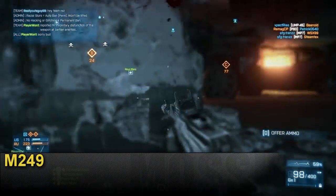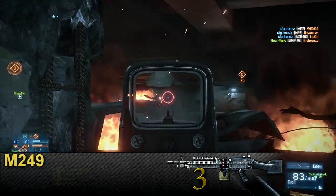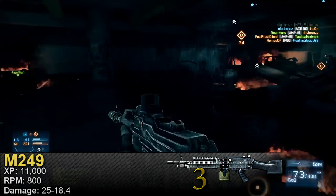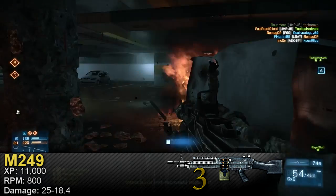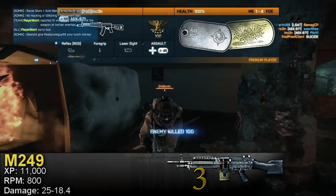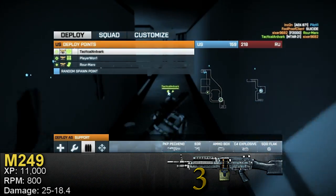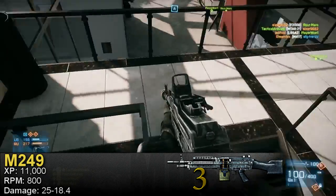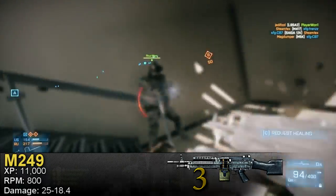At number three we have the M249. This is another very versatile and easy to use LMG. You need only 11,000 experience points to unlock it, making it the earliest unlockable LMG — very appealing to beginners. It has the fastest fire rate of all the LMGs at 800 RPM, actually faster than a lot of assault rifles and carbines. Like the M27 IAR, the M249 is a light damage LMG, doing exactly the same damage with the same drop-off.